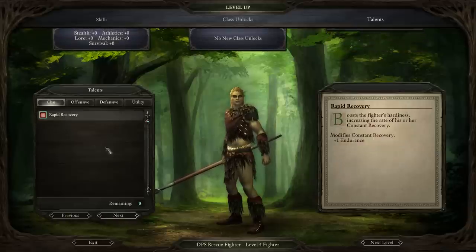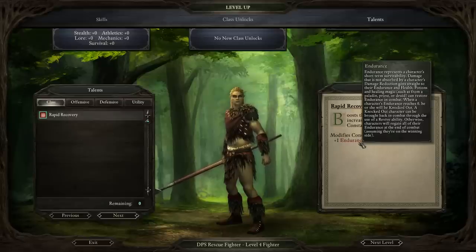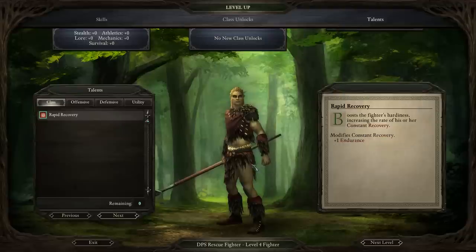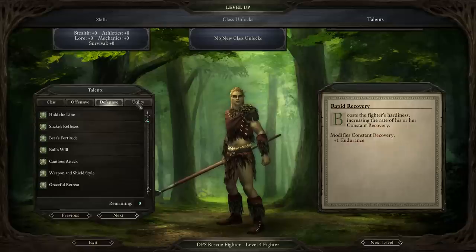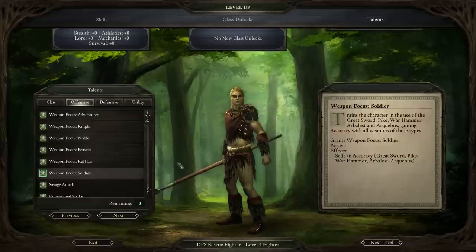For the next talent, we've got Rapid Recovery again — I don't think I'm going to pick this. I'd always pick it if I was a frontline fighter, but this guy shouldn't be getting attacked too often since he's going to be behind the lines. So here, I think I should pick Weapon Focus: Soldier. This gives an accuracy bonus to Pike, Greatsword, War Hammer, Arbalist, and Arquebus — and we're going to be using mainly the Pike, Arbalist, and Arquebus. The Arquebus actually got nerfed quite a bit in recent patches, so the Arbalist may actually be the way to go.